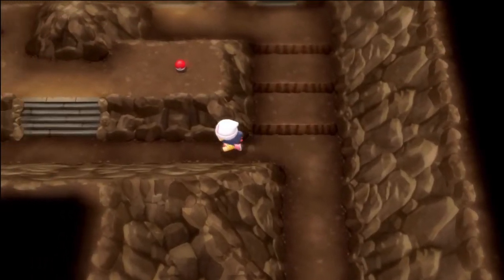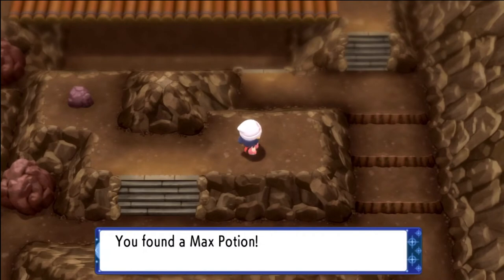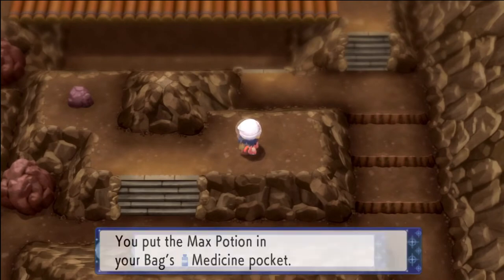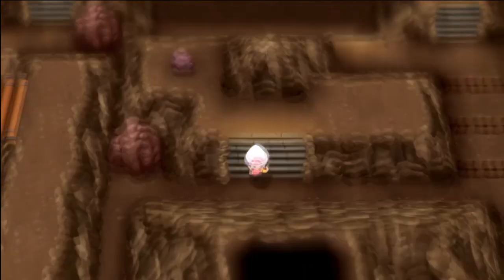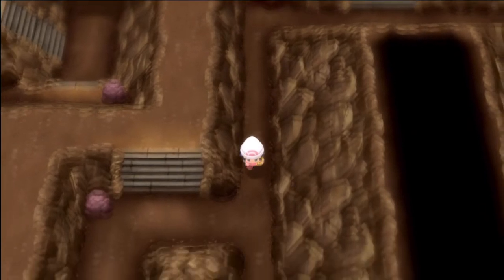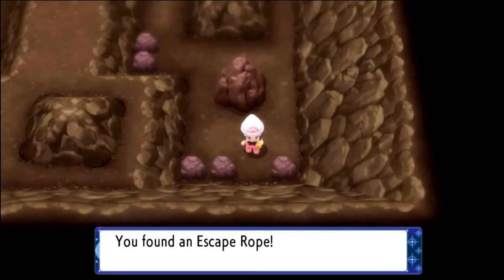From the second floor, we're going to go on this little elevated area to pick up a max potion. Before we go down the stairs to continue onward, let's grab this hidden ether off this rock over here. Once you grab this ether, go down the stairs and squeeze through this path. This would have a strength boulder in Platinum but it does not here in BDSP, Diamond and Pearl.